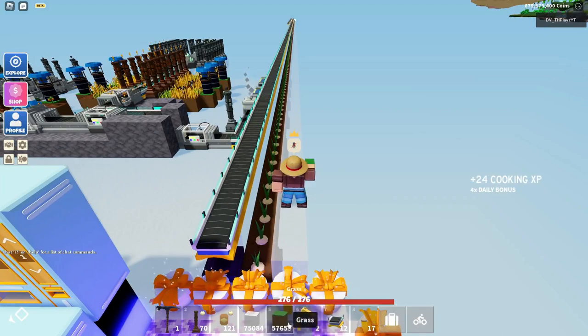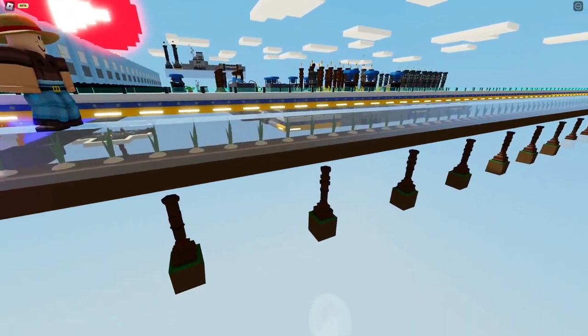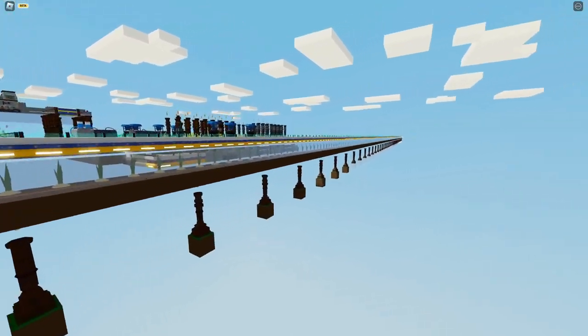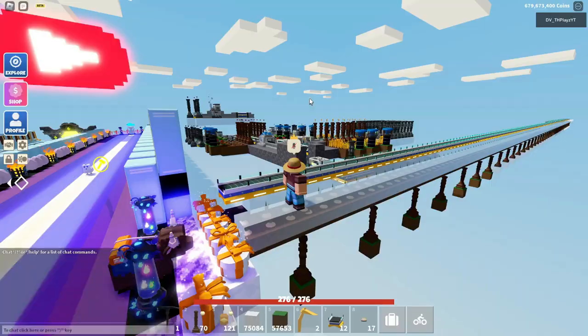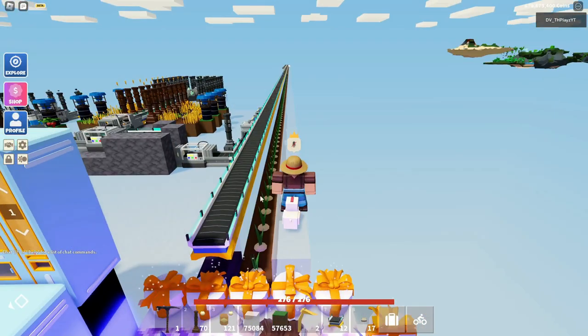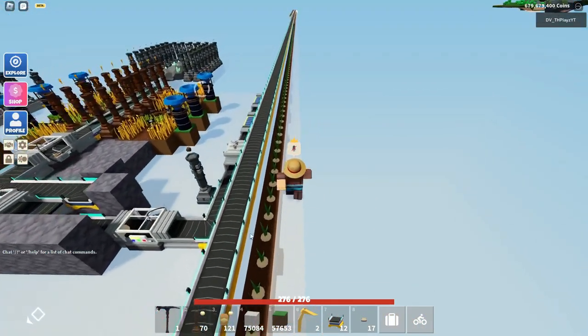Basically, how you build this farm is you're going to have one long strip of grass — you do not have to do the turn thing at the end. Then you're going to plow all of that grass and place two walls of glass next to it. Then place any totem down here — only farming totems though, cannot be stone or anything. Then you can upgrade its utility to have a faster crop growth rate.